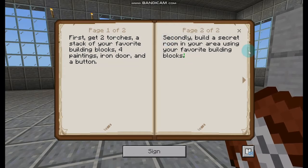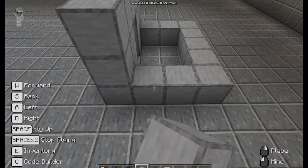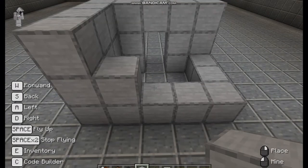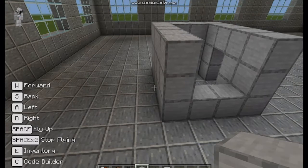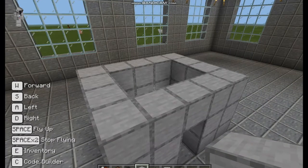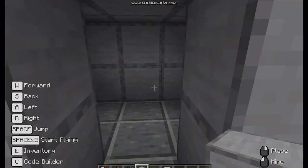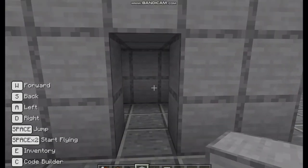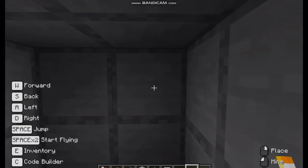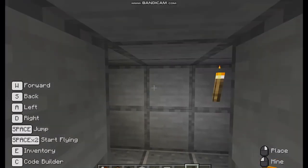Now let's go ahead and finish this room quickly. I normally play on an Xbox and today I'm playing on a computer, which is a lot more difficult to maneuver. So there we have a simple, basic secret room. The next thing, of course, is you're going to want to make sure your secret room is lit inside — because if you don't, you get monsters spawning. So let's go ahead and tell them that in the instructions.